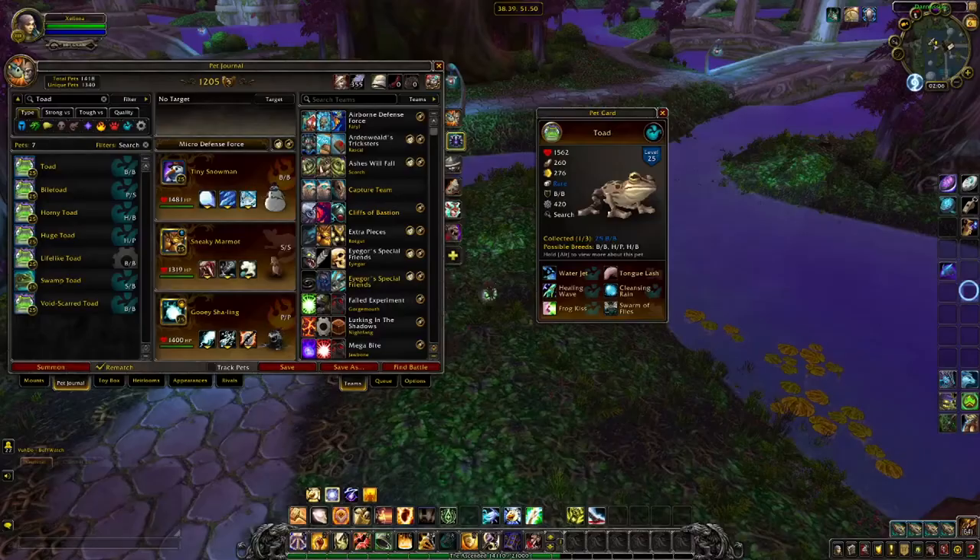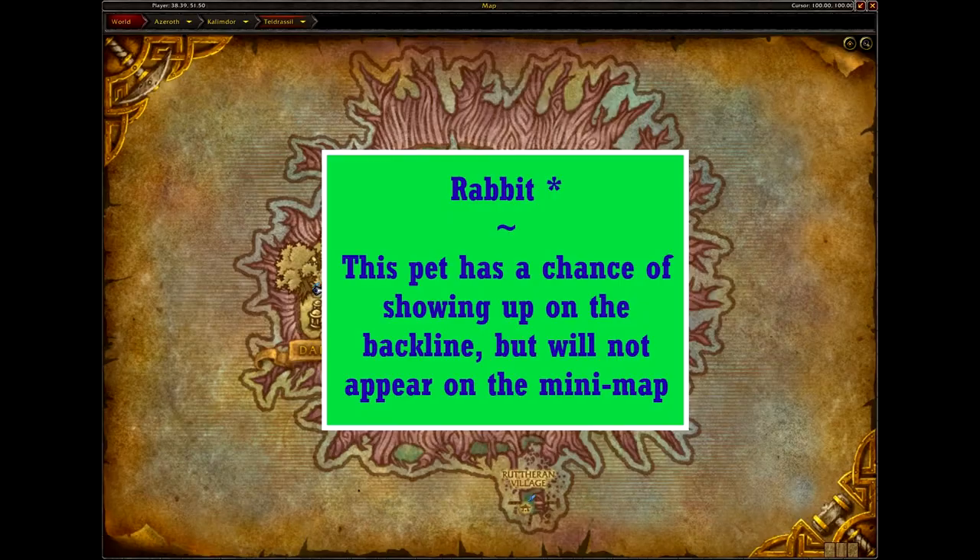The Toad is only found as a chance secondary pet, and they are found in other zones. The Toad comes in one skin and three breeds. Since none of the breeds have any kind of decent speed, you'll want to look at power, which leaves us with the HP breed. This will help with how much your Healing Wave heals for, and your building damage of Frog Kiss will hit for more.